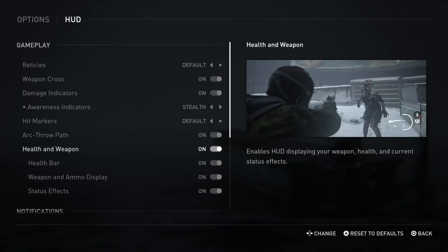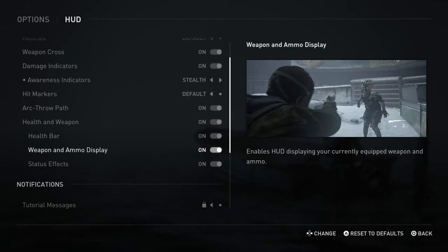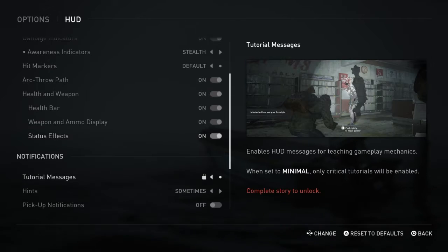Enable health — yeah, we definitely want that, as much as I die. Health bar, ammo — yes, yes, yes. All of those things. Teaching gameplay mechanics — complete story to unlock.